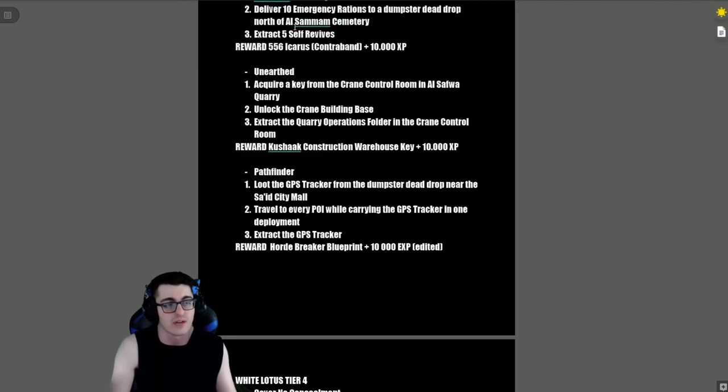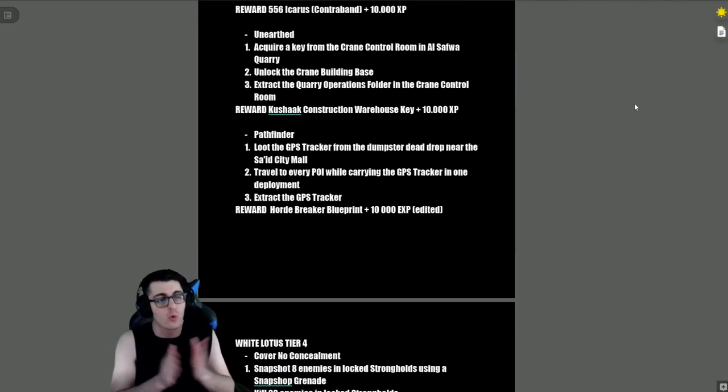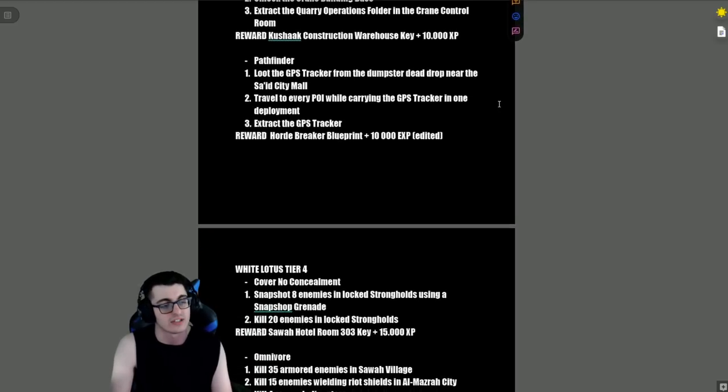The reward for Medical Mule is the 556 Icarus contraband and 10,000 XP. 'On Earth' — acquire a key from the crane control room in Al Safwa Quarry, unlock the crane building base, then extract the Quarry Operations Folder from the crane control room. Reward is a Warehouse Key for the Kashat Construction Site and 10,000 XP.